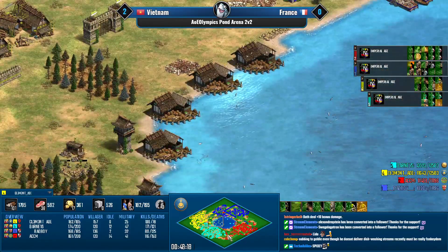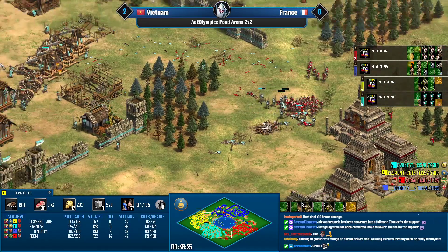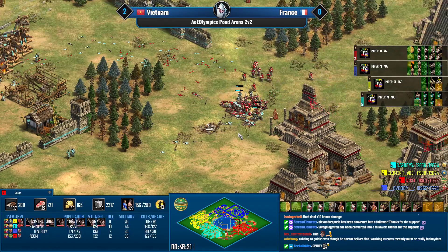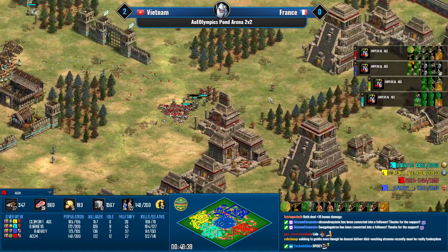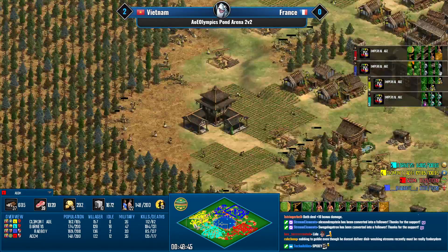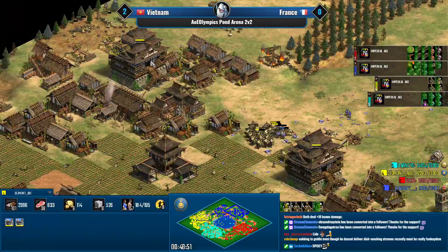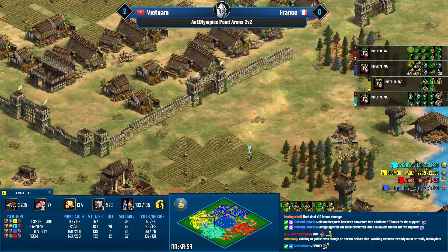If the French can come back in this game that would be absolutely sick. The arb numbers are really low and the trebs are doing work — champion numbers are also relatively low, so it could be a pyrrhic victory or defeat from whichever side you're looking at.